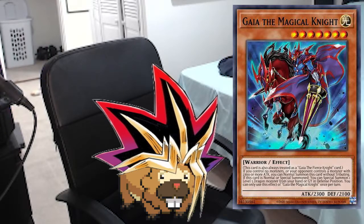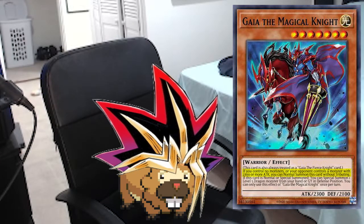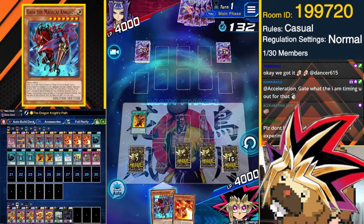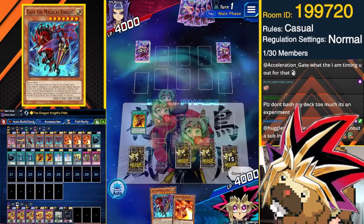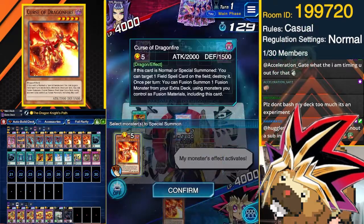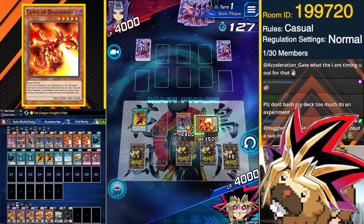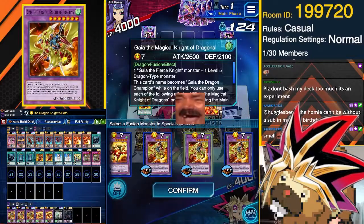Gaia the Magical Knight and Curse of Dragonfire are our two starters. Despite being a level 7, Gaia the Magical Knight can be normal summoned without tributing as long as you control no monsters or your opponent controls a monster with at least 2300 attack. When you summon it, you can special summon a level 5 Dragon monster from your hand or graveyard — our target being Curse of Dragonfire. Curse of Dragonfire allows you to fusion summon using monsters on the field, including itself, allowing you to fusion summon without actually needing to play Polymerization.